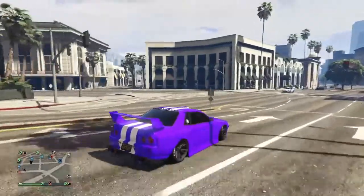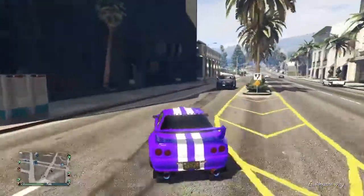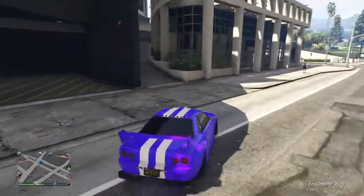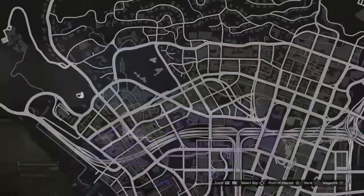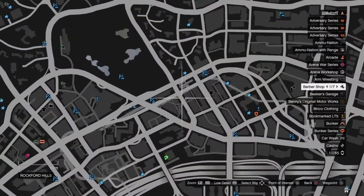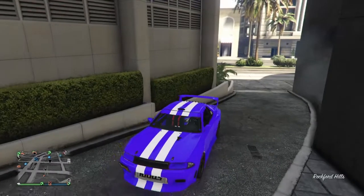The first glitch in today's video is going to be a new wall breach that was just found recently. It is opposite the hairdressers in the upper area of Los Santos, at the long bank building. I'll show you guys on the map — it is just in this spot here.